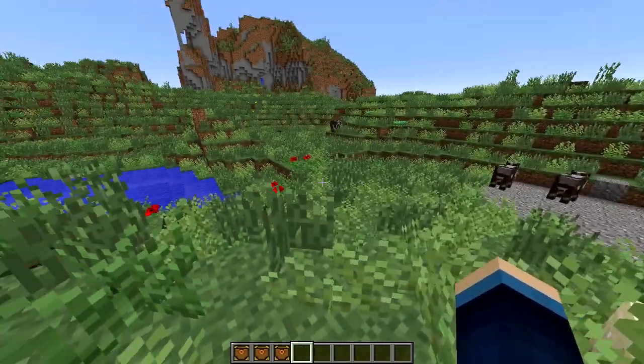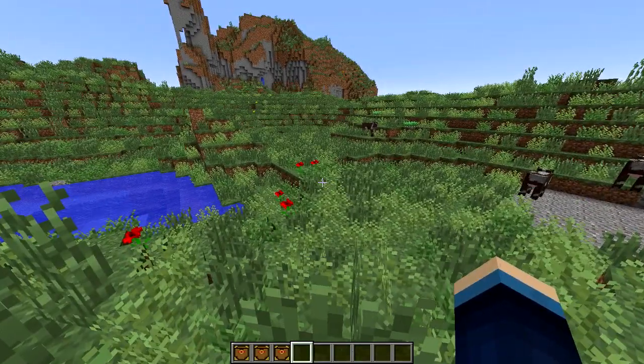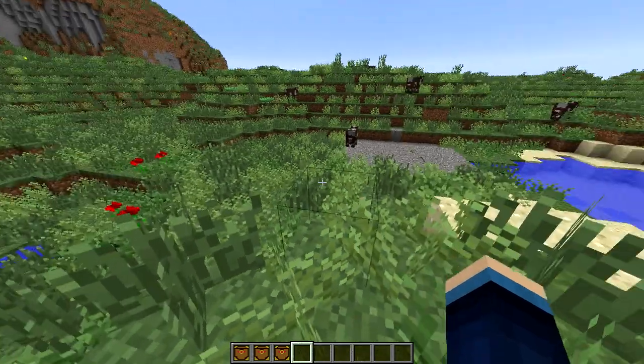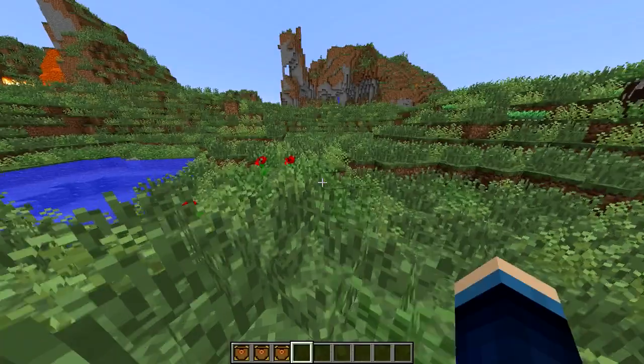How this mod works is that it adds a chest into Minecraft, which when opened does all sorts of crazy effects on your world. It can spawn mobs, it can give you loads of experience, and it can just make really hellish looking things and things that kill you. It's really awesome.